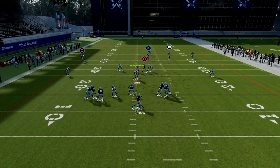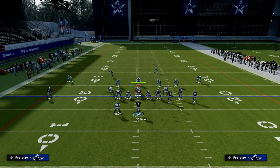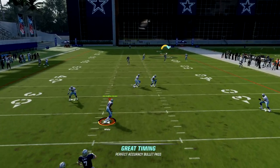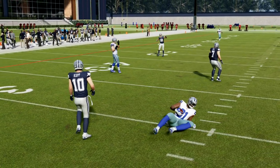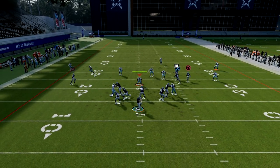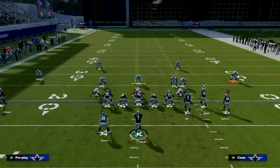If you wait on Tasem Hill a little longer, he becomes a lot more open because the safety and the corner on the right side basically have to work together to stop the fade to Cooper Cup — he's going to draw two defenders. That's where Tasem Hill really shines. Throwing it early to the wide side against cover three is risky, but what opens up is Tasem Hill and the corner route. Wait on it just a bit and it will get separation — throw that hard outside pass lead.